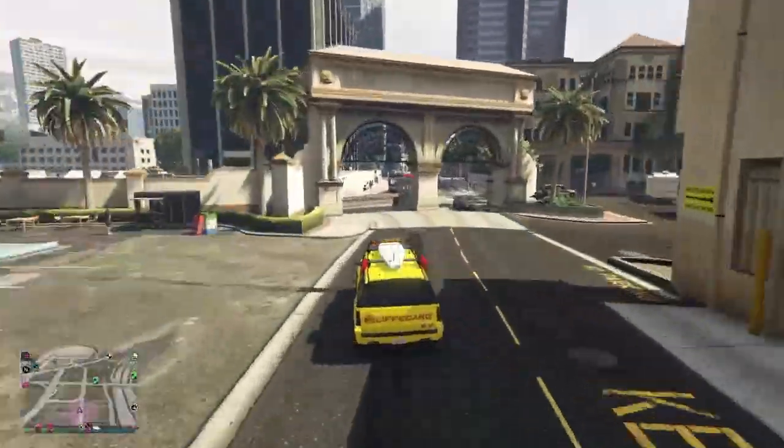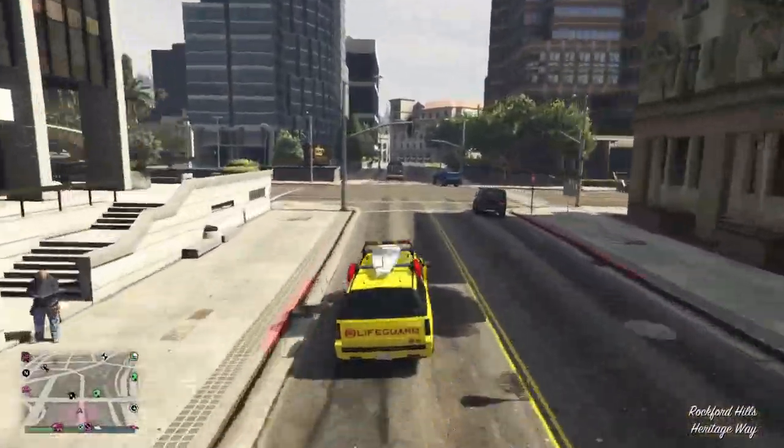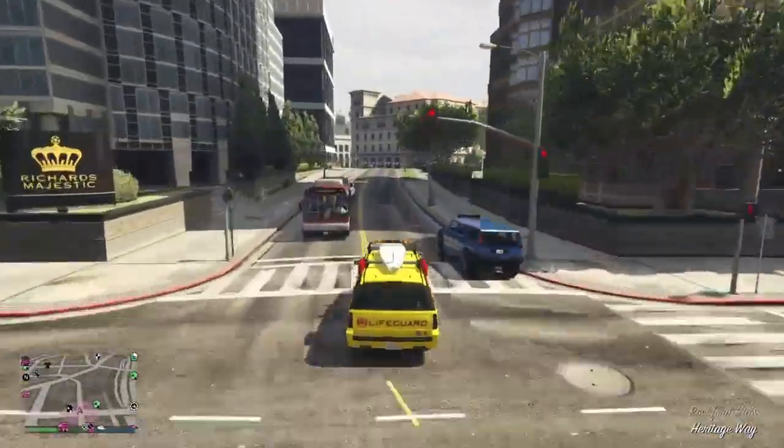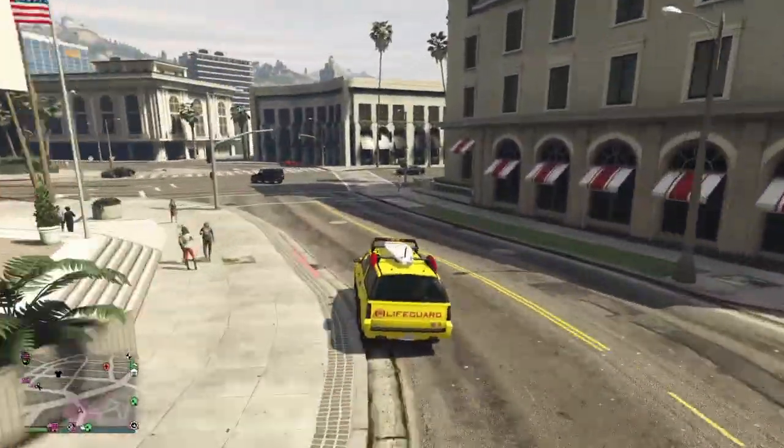But if you have a friend that has one, you can use your friend's lifeguard vehicle to spawn in another lifeguard vehicle, which you can then add a tracker or two and make it your own personal one.